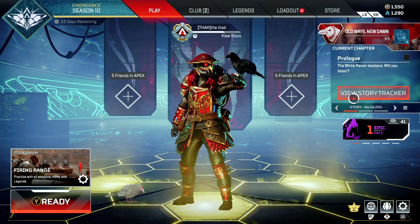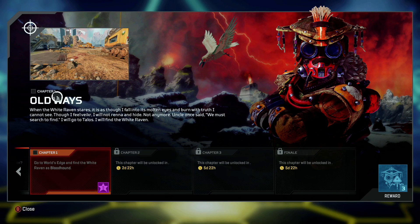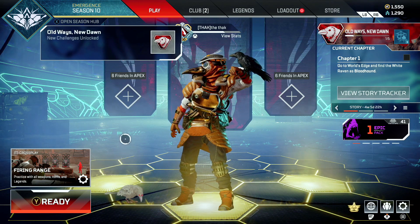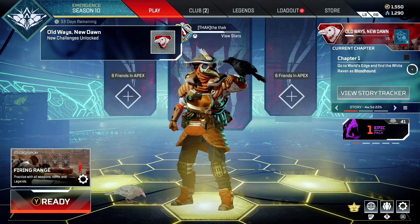To start the event, you need to get to your home screen and then look at the story tracker where you would normally see the challenges. Click the prologue and it will automatically jump to chapter 1. When you go back to your home screen, you'll see a message pop up saying new challenges available, and in your challenge section you'll see chapter 1 telling you to go to World's Edge and find a white raven as Bloodhound.